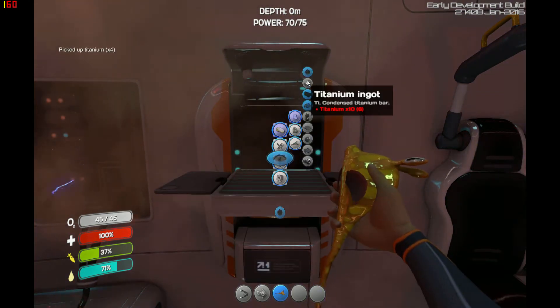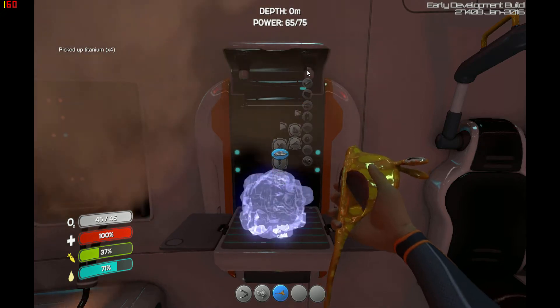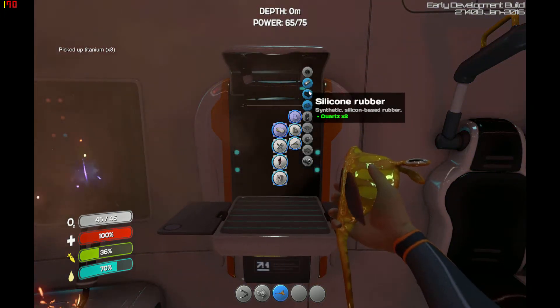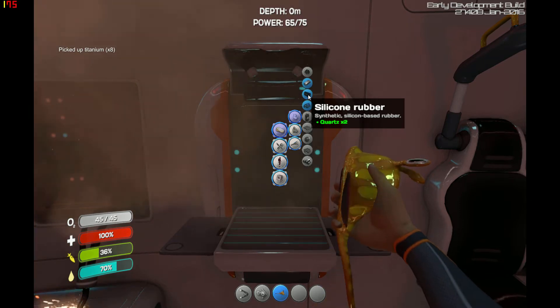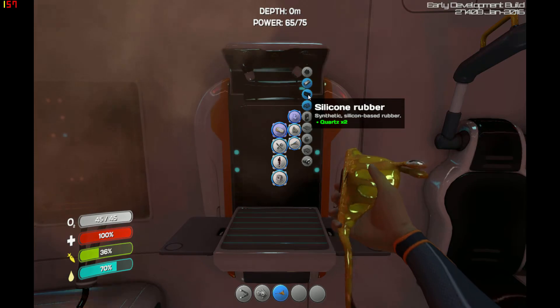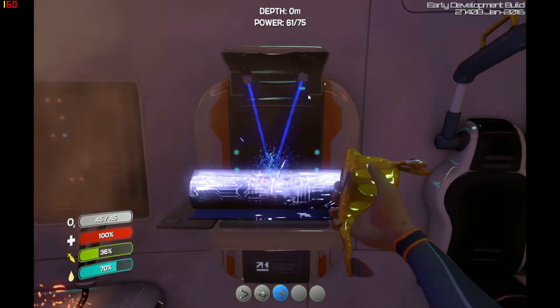Titanium is obviously going to be used to make a whole bunch of different things, from the blade of your knife to the air tank that you need to go with glass. First thing I need to build though is two bits of rubber — silicon rubber.